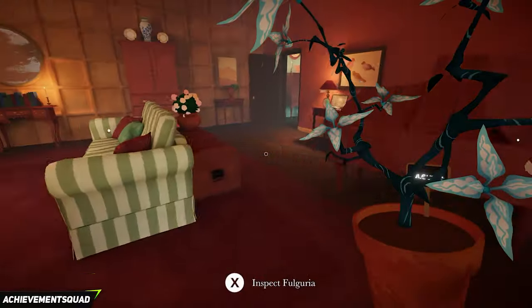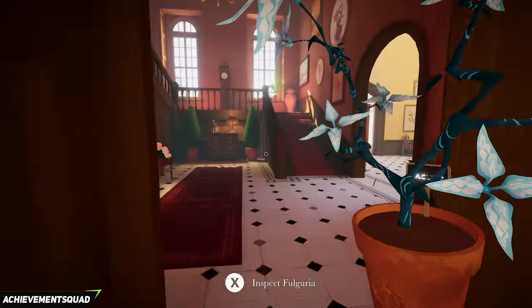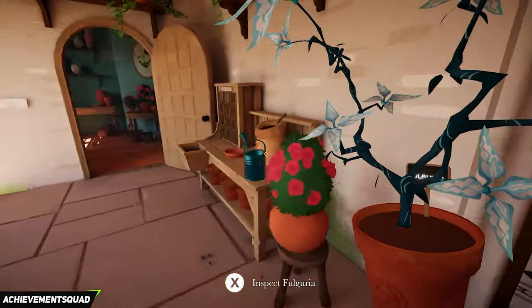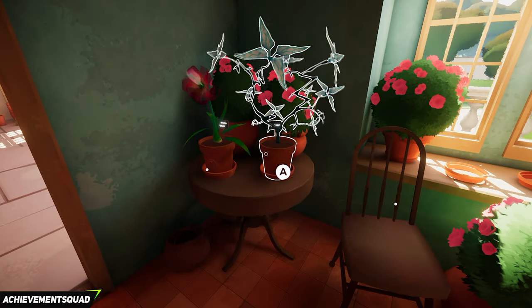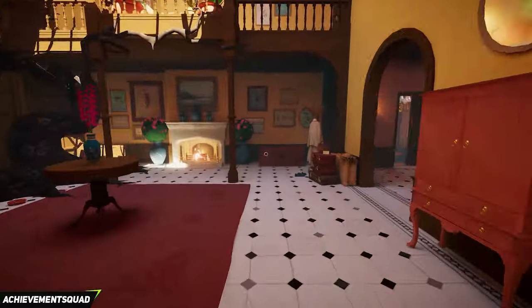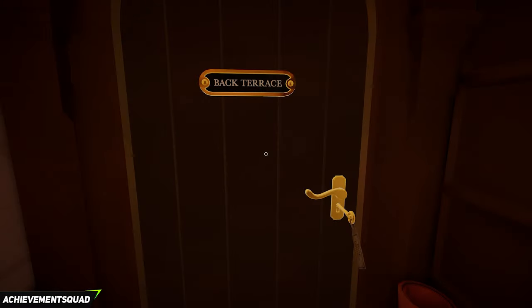We're going to make our way back to the front of the manor house. Exit out, take a left, and take a left again when you reach the stairs. Go to the right and plant the plant in the side room next to the planting station — pop it down anywhere you like. Once you've done that, make your way towards the back terrace: exit, re-enter the manor, left at the tree, take a right and go down to the very end of the corridor to the back terrace.